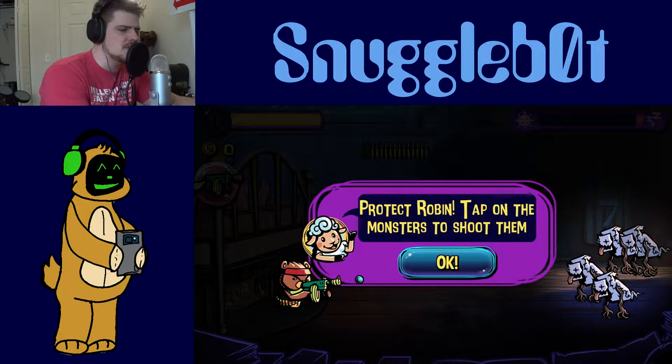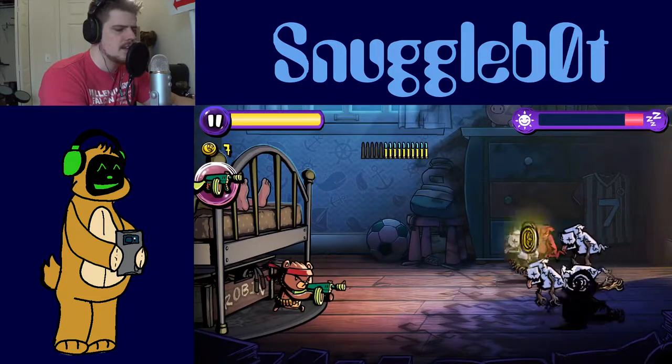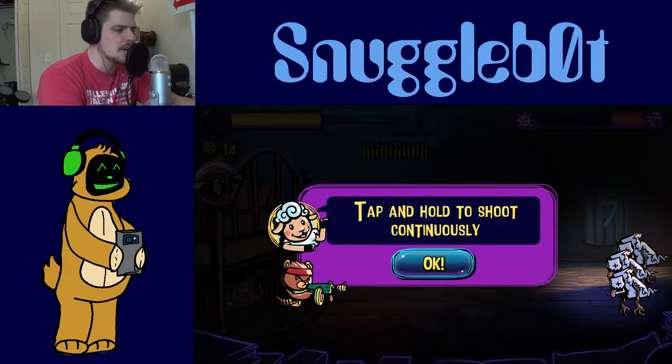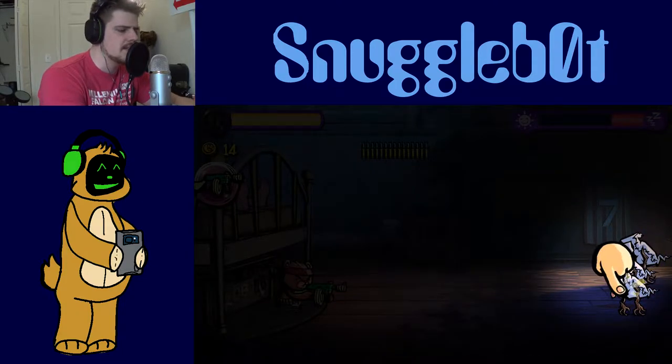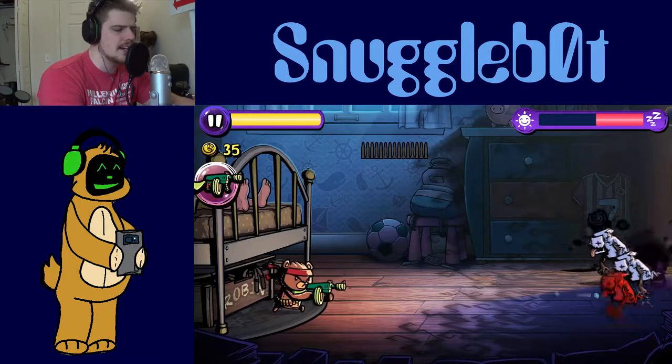Protect Robin, tap on the monsters, shoot them! Alright, it's a clicky game. I have to reload. Tap and hold to shoot continuously. Got a little semi-automatic action going on.